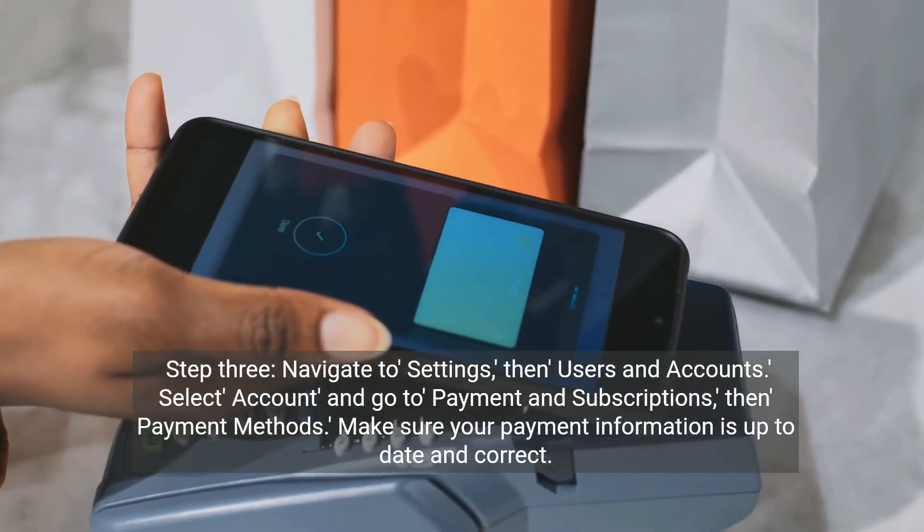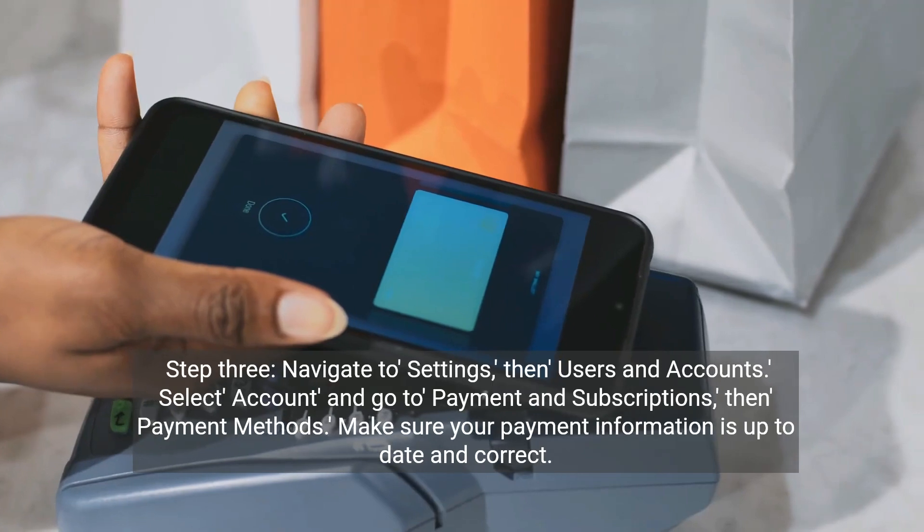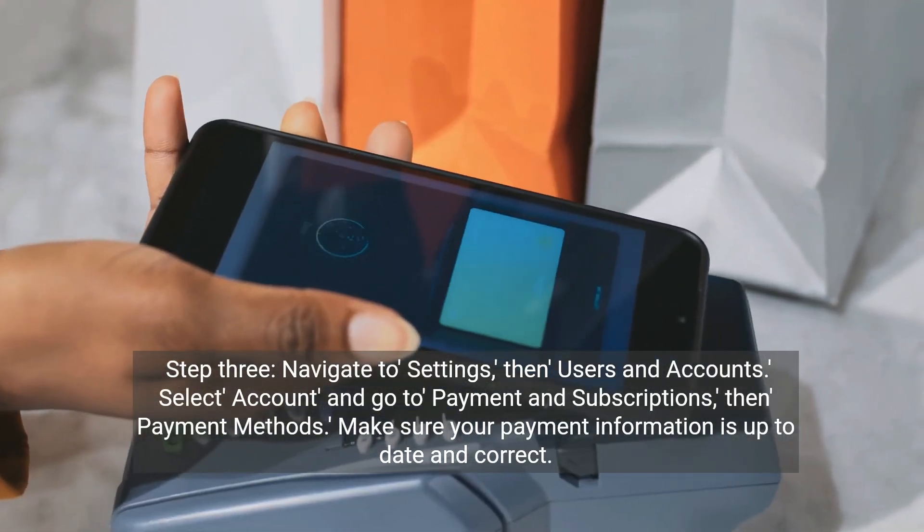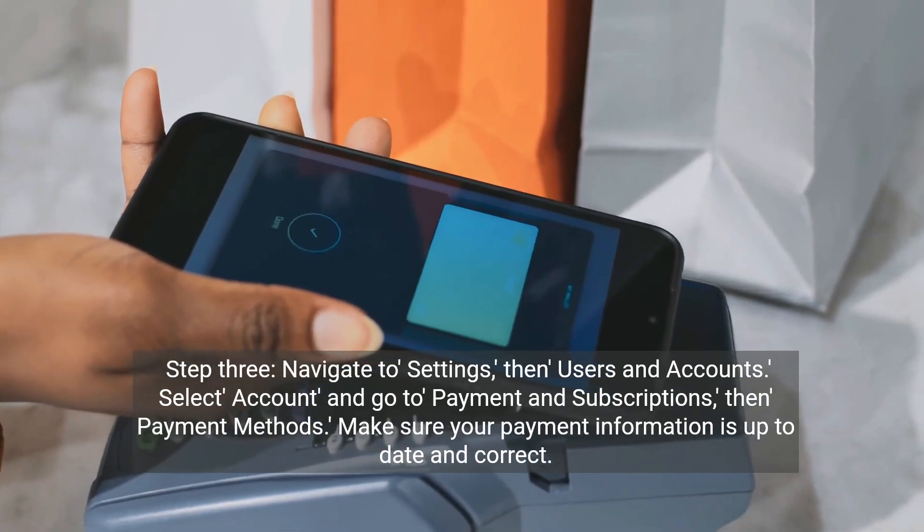Step 3. Navigate to Settings, then Users and Accounts. Select Account and go to Payment and Subscriptions, then Payment Methods. Make sure your payment information is up to date and correct.